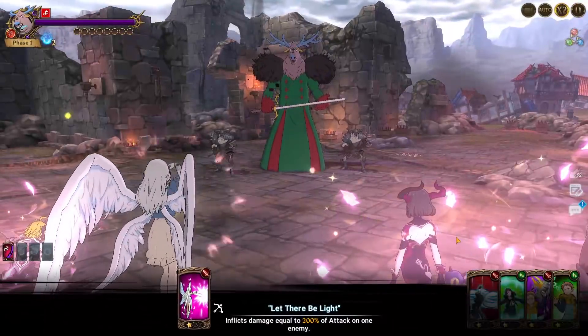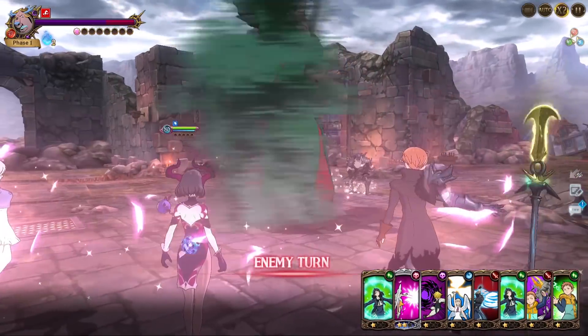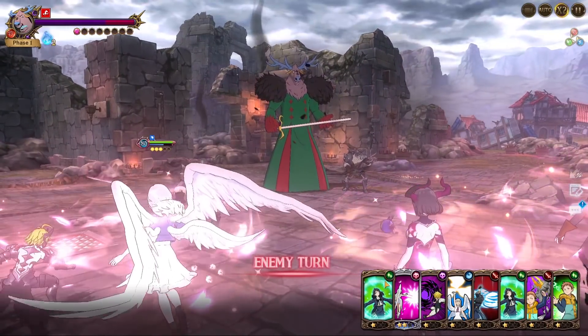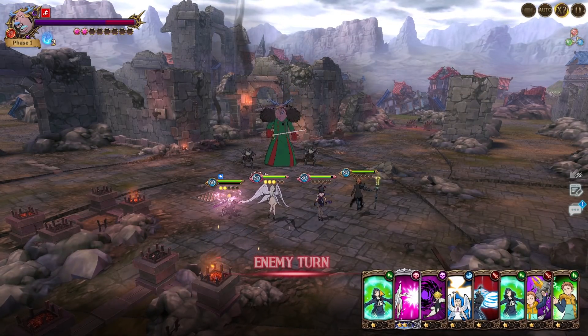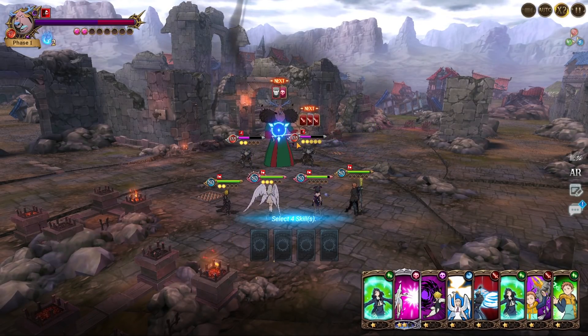He does lower attackers every turn, so you kind of need some cleanses, which is why we're bringing King as well. It's gonna wipe out the whole shield. Yeah, pretty much no damage that turn. Corrosion does a lot of damage because you have a lot of HP.